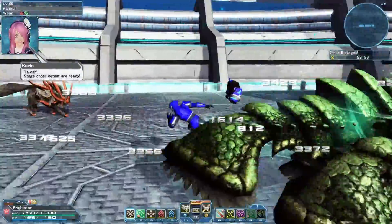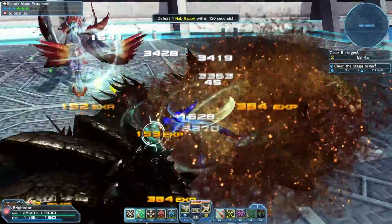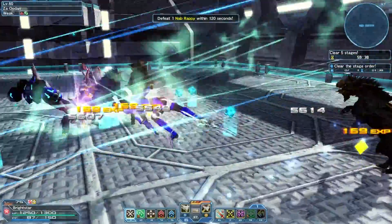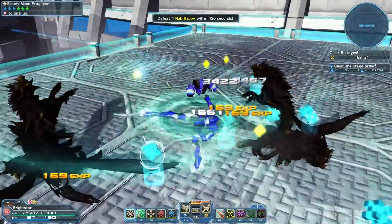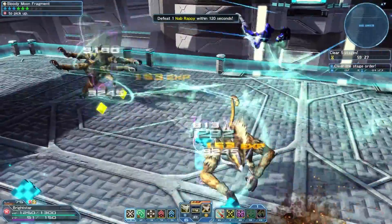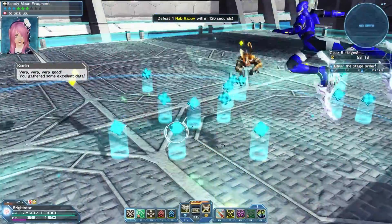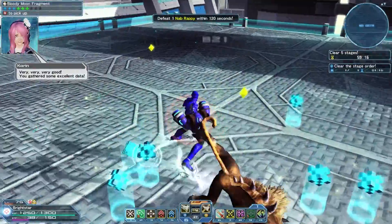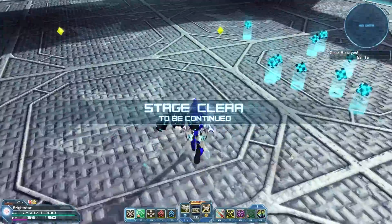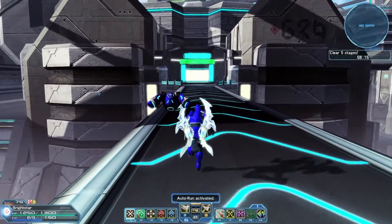Starting off with a bunch of Garango here. In general, you want to make them crash into walls so that they flip over and expose their bellies. And we've got a bunch of other normal forest area enemies. That clears up the stage — moving on.